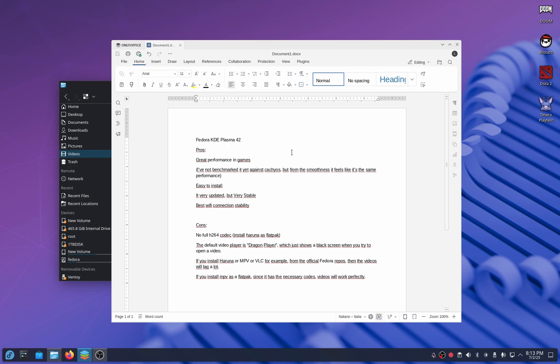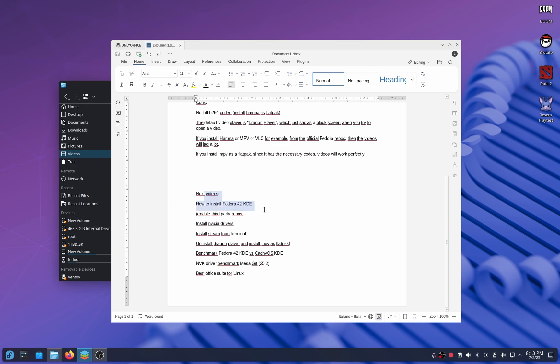So Fedora KDE Plasma 42 is a very good distro, although this codec con is pretty big. Coming up next: a tutorial on how to install Fedora 42 KDE, a benchmark of Fedora 42 KDE versus CachyOS KDE, a re-test of the NVK driver, and a video on the best office suite for Linux. If you want me to make a specific video, leave your suggestions in the comments. If you liked this video, please like and subscribe — see you in the next one!